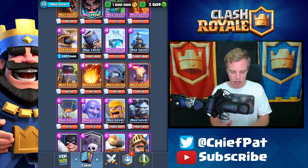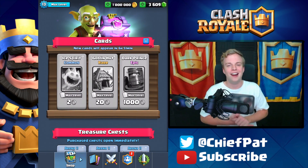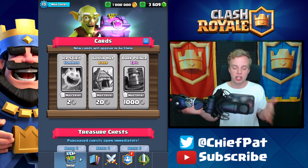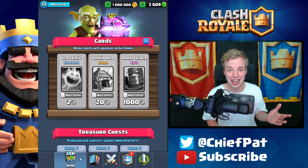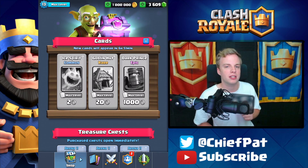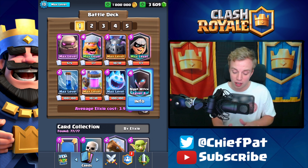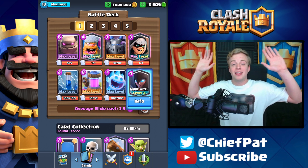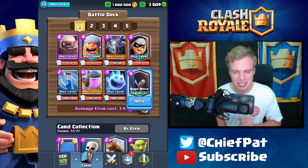That's going to do it for the chest openings today. Flying Machine got upgraded, level 10 now and closing in on level 12. We got two Mega Knights so that worked out. Let me know what you thought about the chest openings and the battles — this Golem Bandit Night Witch deck is super good. Until next time, peace out.